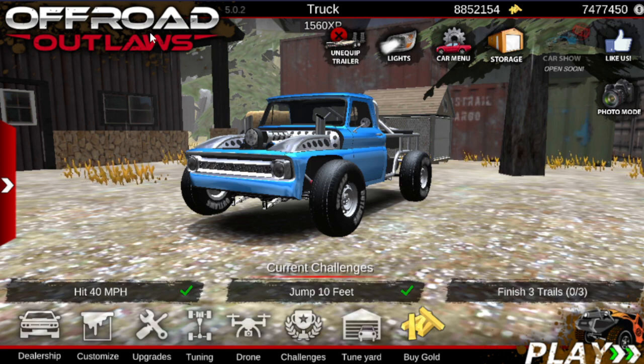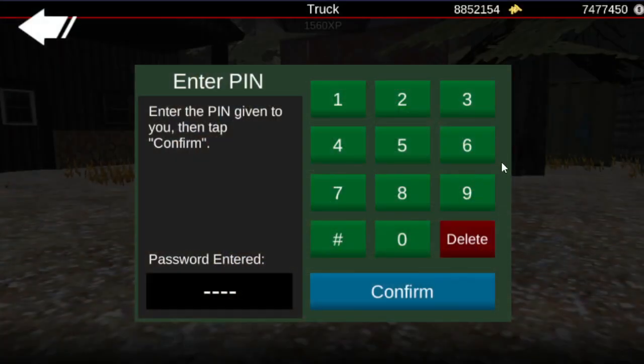You can still try just to see if you guys can get this, but some of these are going to give gold and money. To get to that, you just click the top Offroad Outlaws logo thing four or five times.